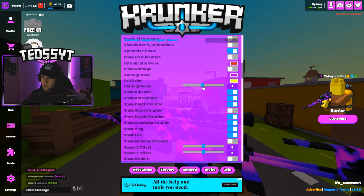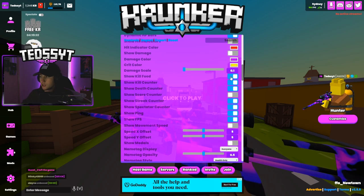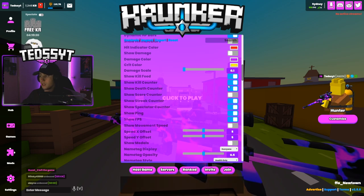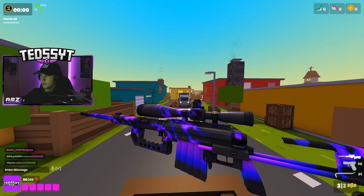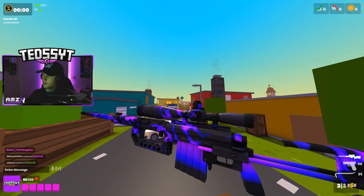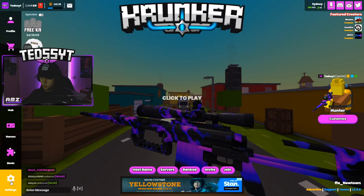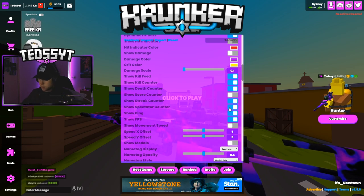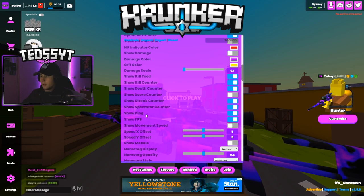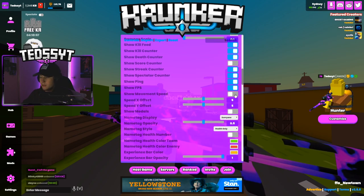Damage scale — whatever size you want, I have everything on low for this. I show the kill feed, I show the kill counter, I show the death counter, I don't show the score counter — that's all the stuff up the top right. I like to know what streak I'm on, what death I'm on, how many kills I have. If I get a spectator I like to show that. Streak counter all on. I like to show my ping and my FPS.